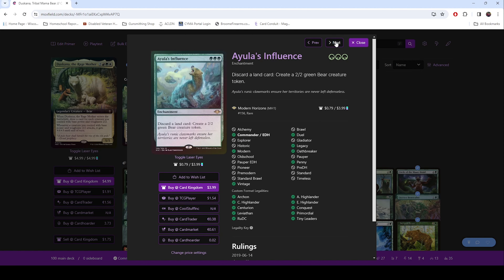Ayula's Influence — you can discard a land to create a 2/2 green bear creature token.